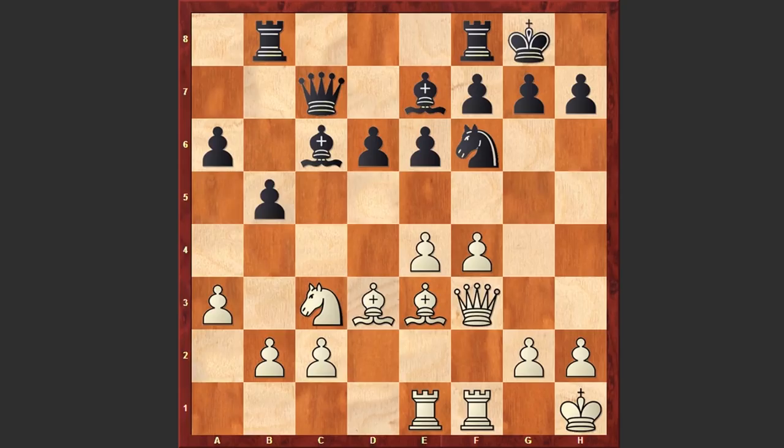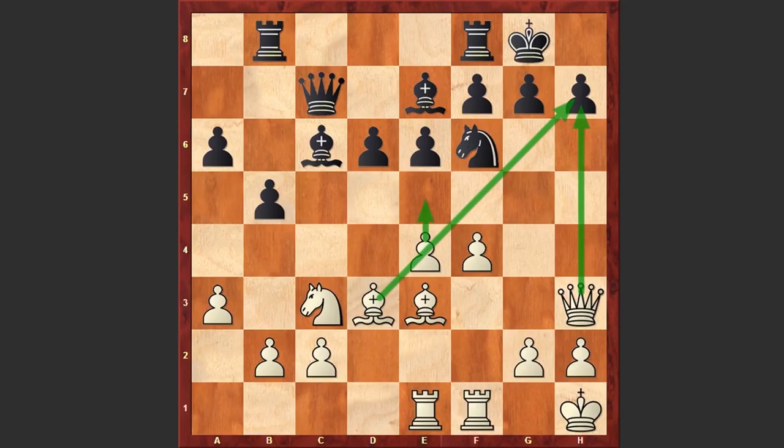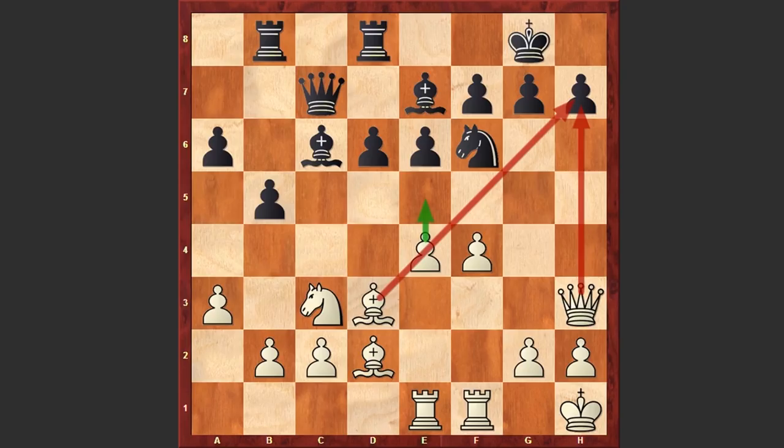We see the exchange of knights on c6, then Qh3. Already at some point white can go for e5, targeting the pawn on h7. Meanwhile after Rd8, black is preparing the d5 advancement, which is a very important move in the Sicilian Defense — it will free black's position and give counterattacking chances. After Bd2, the e5 threat is already there, aiming to lure away the black knight and capture on h7 with nasty mating ideas.